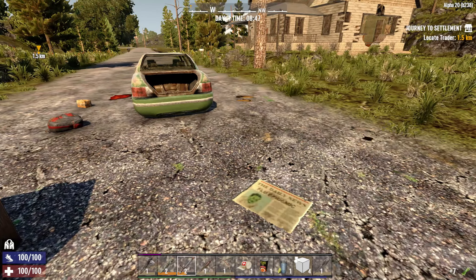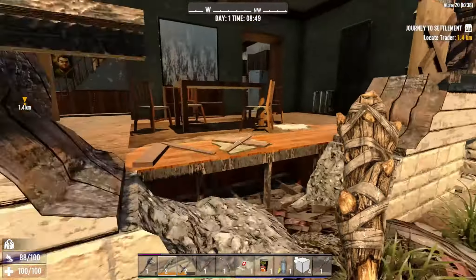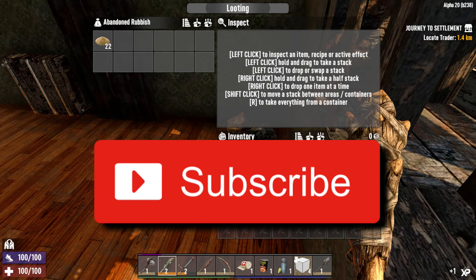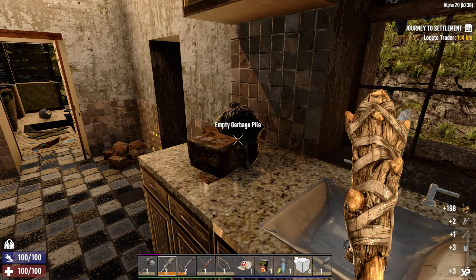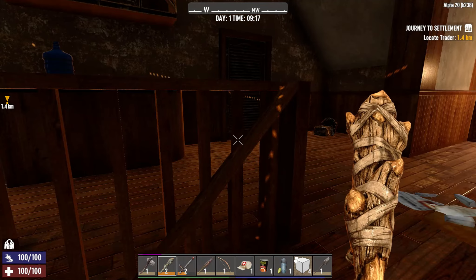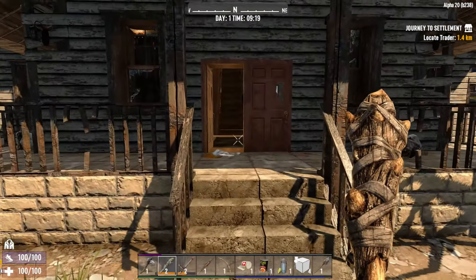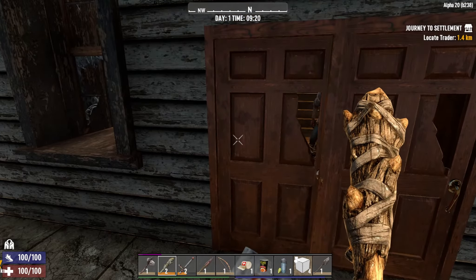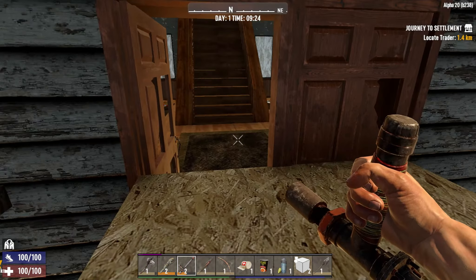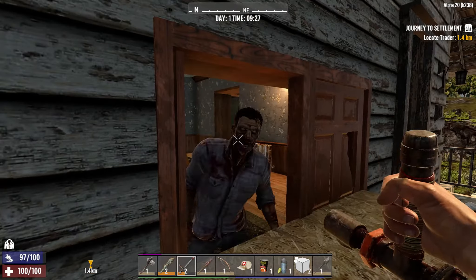Let's go and loot this building — I'll only show you anything that's interesting in there. There's a zombie; I think I'll run outside and fight him in the street where there's more room. Actually, on second thoughts, let's block him in so I get to try this new pipe baton. It doesn't really seem to have as much reach as a wooden club.